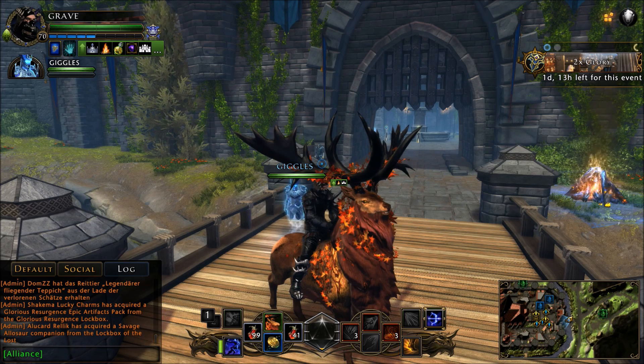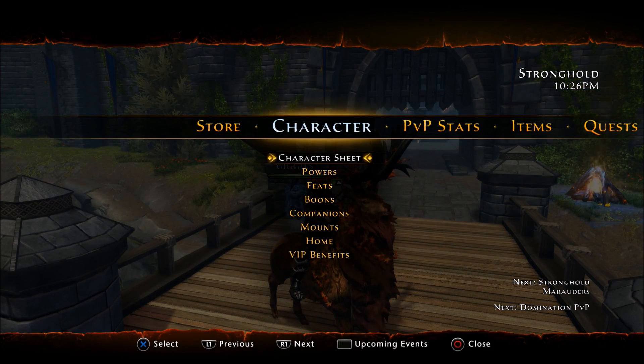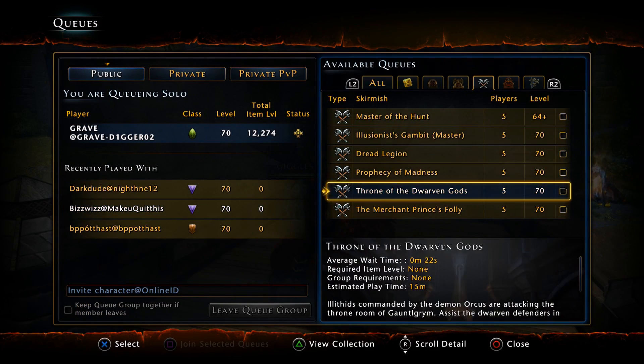What's going on guys, Grave here, welcome back to Neverwinter. Today I want to talk about something that a lot of console players are looking for, and that is the new Chult shirt and pants that you can get out of the new skirmish. These are 480 item level. This is a new skirmish that has been added with the recent update — the Merchant Prince's Folly.